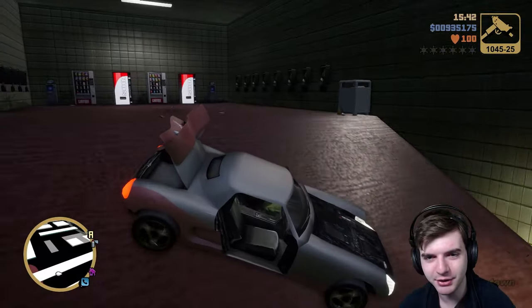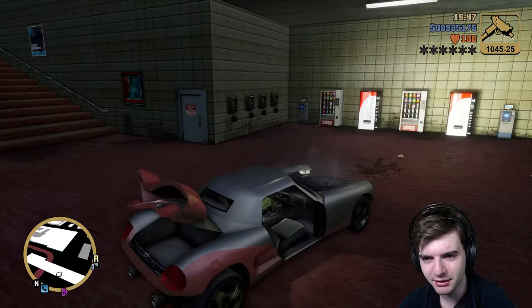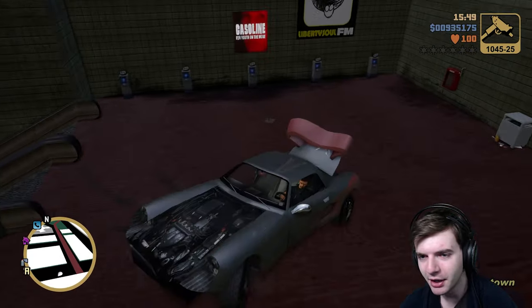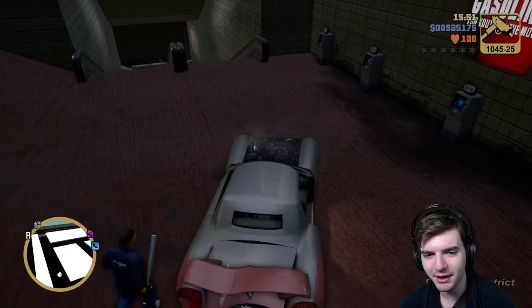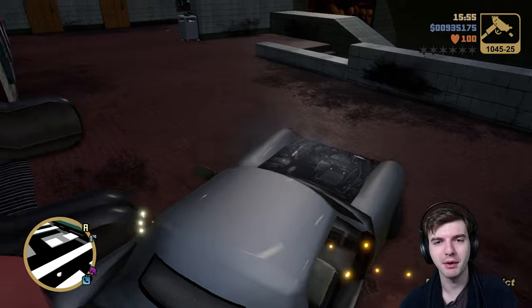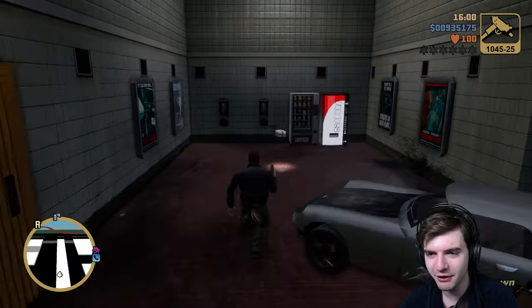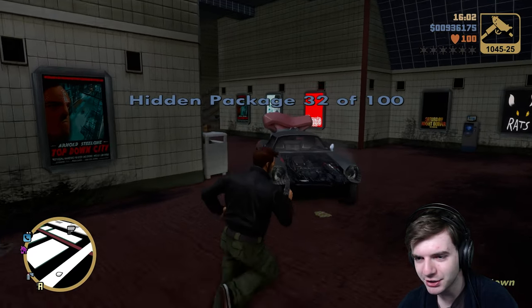So I'm just gonna drive down here real stylish. This was blocked — you couldn't even go down here because this whole area was blocked off by this wire fence. But now that Staunton's unlocked, you can go down here just as easy as you please. And right over here near the bathrooms is package 32.